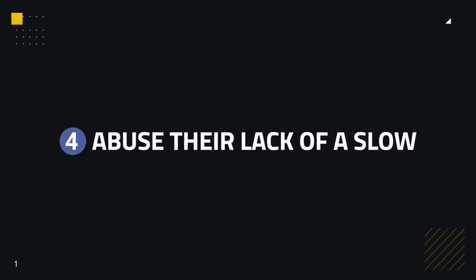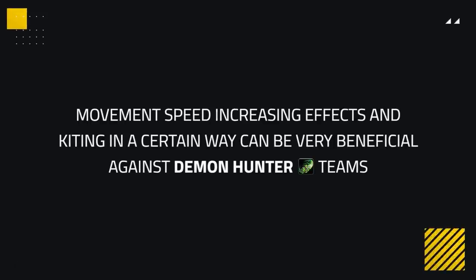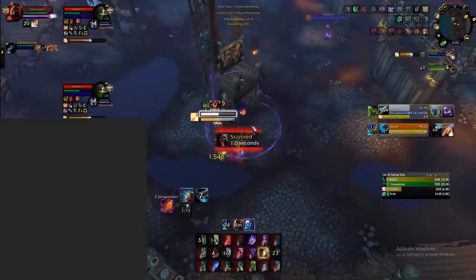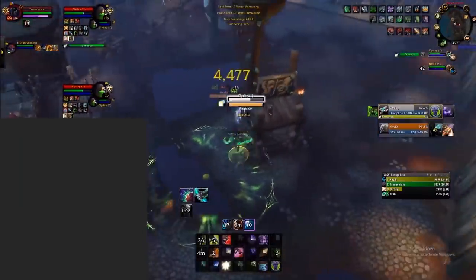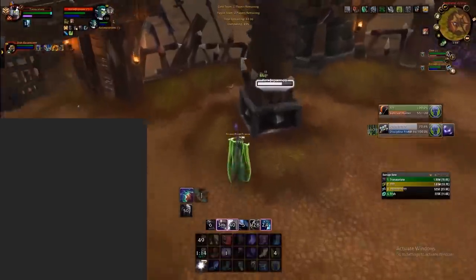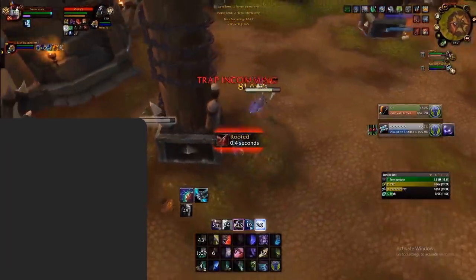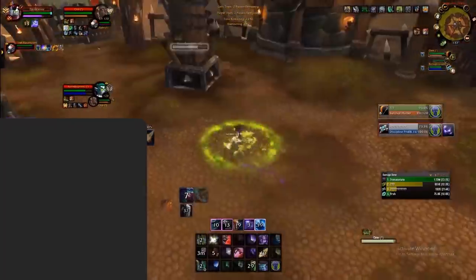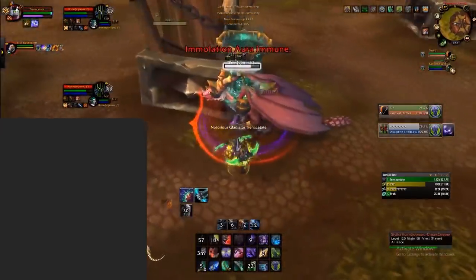Even though Demon Hunters have a lot of strengths, one weakness is their lack of a slow, which you can abuse and take advantage of. Their only slow is in the form of Vengeful Retreat, which is quite a lengthy cooldown and a small duration for a snare. This means movement speed increasing effects and kiting can be very beneficial at avoiding a Demon Hunter's pressure. Kiting around pillars will be excellent into Demon Hunters, making it difficult for them to connect well. This could also force the Demon Hunter off your healer or buy you time to mount up and run away — it sounds quite troll, but it's an excellent way to abuse their lack of a snare.